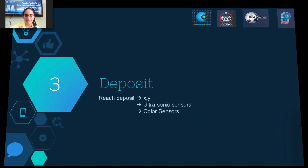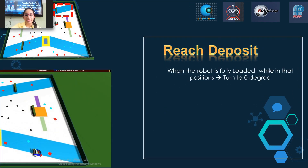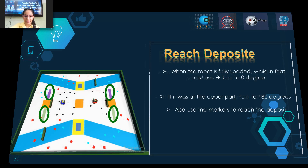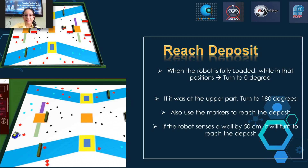Deposit. When the robot should start to search for deposit: after collecting six objects, or after collecting four objects in the last 30 seconds, to prevent wasting time. If one color sensor detects orange, increase the speed of the other wheel to reach deposit as fast as possible. When fully loaded in the lower part of the map, turn to 0 degrees; if at the upper part, turn to 180 degrees. Use markers to reach the deposit. If the robot senses a wall at 50 cm, turn to reach the deposit.